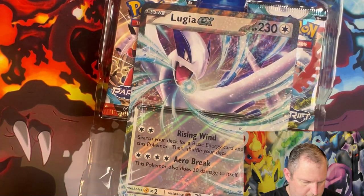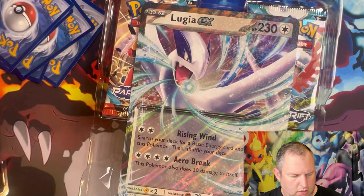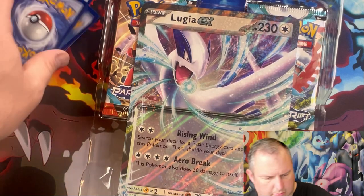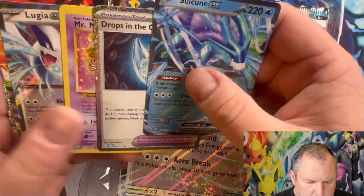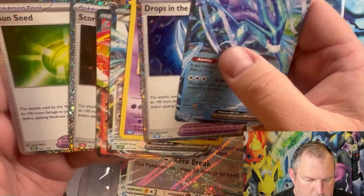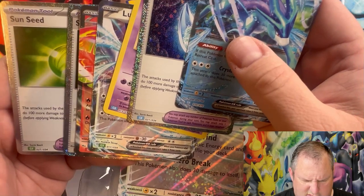All right, let's go ahead and pop these out. Oh wait, there's another card there — how many cards are there? We've got Suicune, 'Drops in the Ocean,' and Mr. Mime.